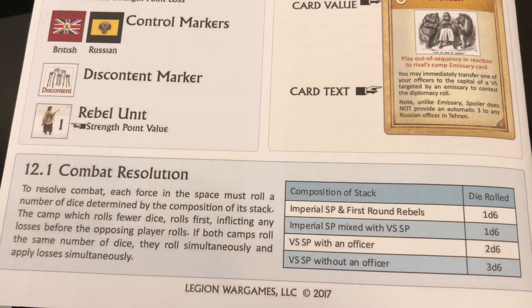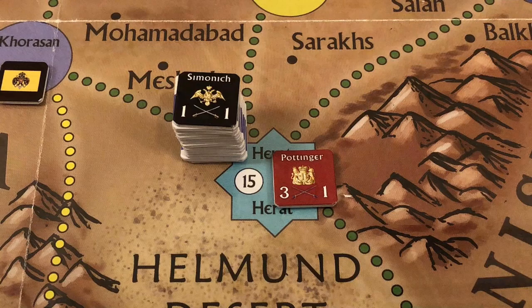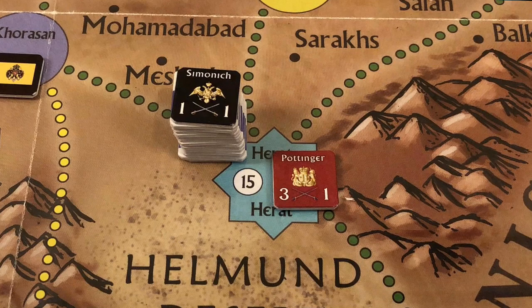Here is a summary of combat resolution. Each force rolls a number of dice determined by its composition. The side with fewer dice to roll goes first, inflicts losses, then the other side rolls with remaining forces. Imperial strength points roll one die. Rebels in their first round roll one die. Imperial mixed with vassal strength points also roll one die. Vassal strength points with an officer roll two dice. Vassal strength points without an officer roll three dice.